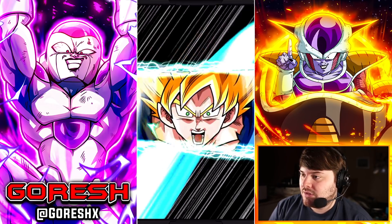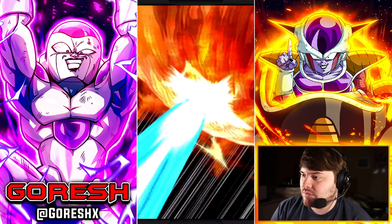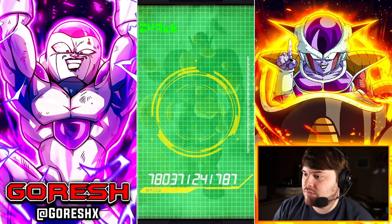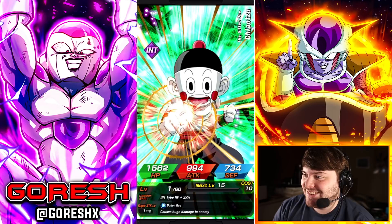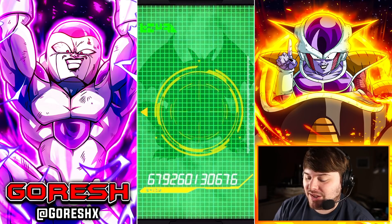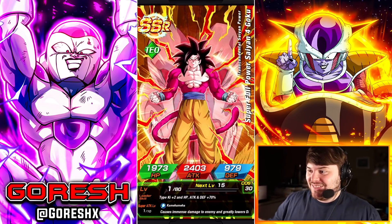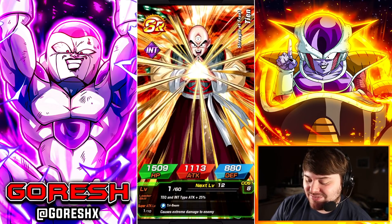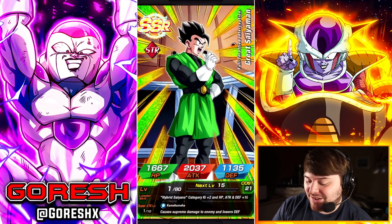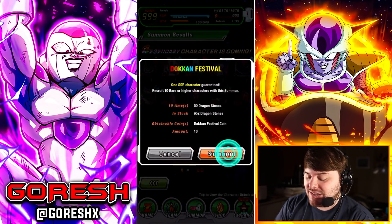Wait, how is this working? Is the last two slots going to be SSRs? Rildo — great. Fake out? Come on, just be him. I thought it was him for a second because the pose is sort of similar. Gohan and Goten as well, and Gohan. So it looks like the last two slots are guaranteed. Obviously a very good multi, but I do not need anything from there.